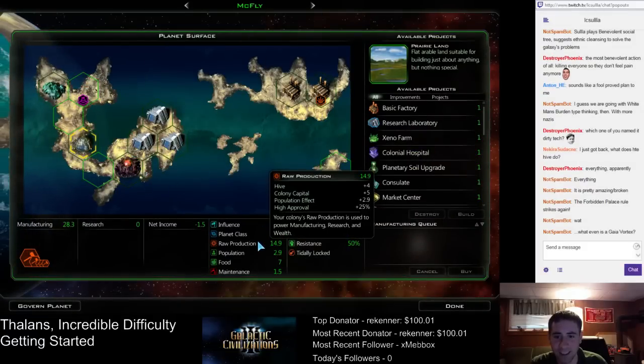We finished the hive here. The hive is like getting a second colonial capital, which is pretty ludicrous. Look at this — this planet has two factories and it's already got pretty good manufacturing.